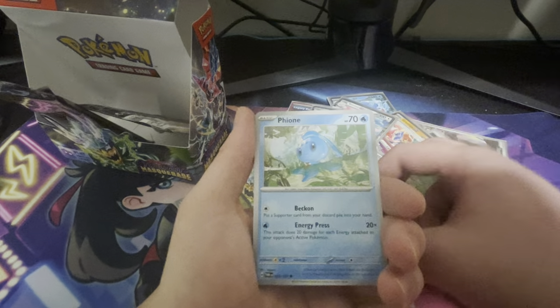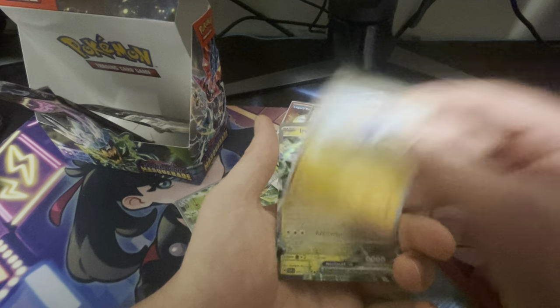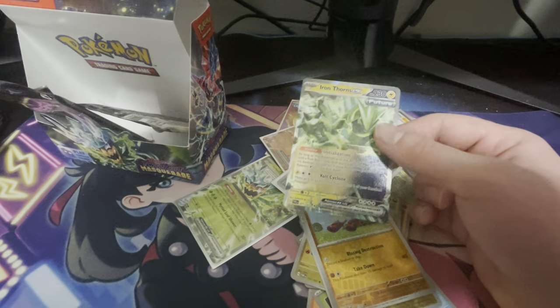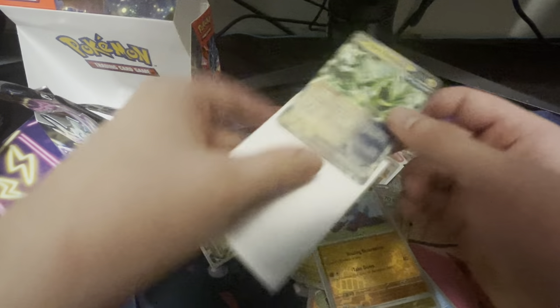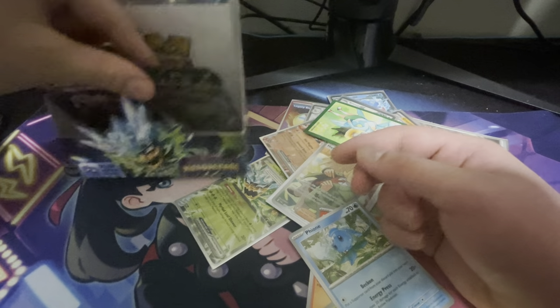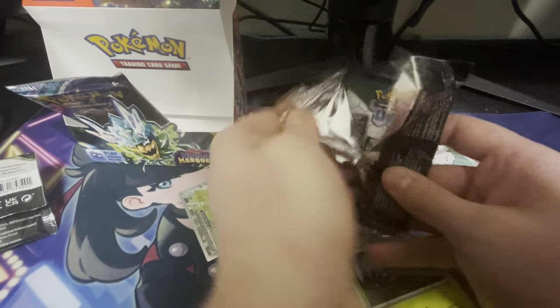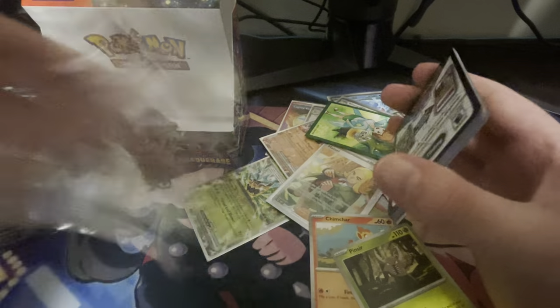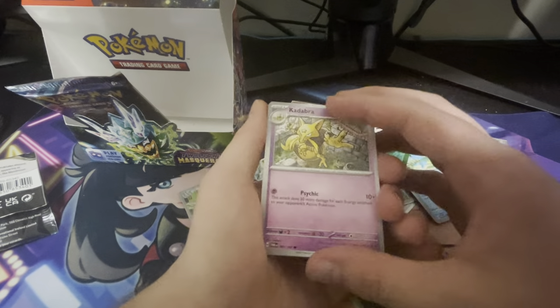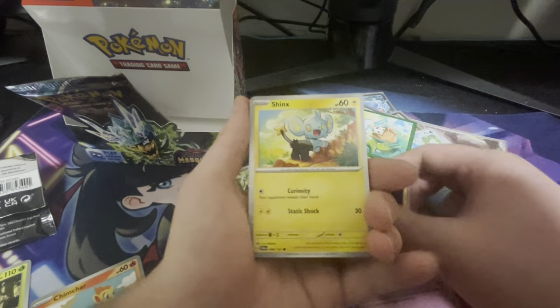We have a Pinsir, Gardevoir, Cook, Clefable, Tatsugiri, Arcanine, and an Iron Thorns EX. We have two packs left and we're packing normal EXs. This may possibly be the worst box I've opened, but we've got two packs left. As long as there are packs on the table, there are chances for us to get goated cards. Come on, please.